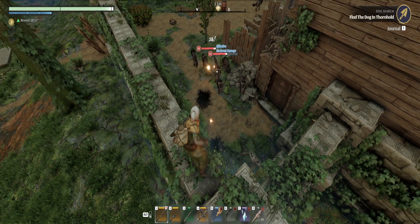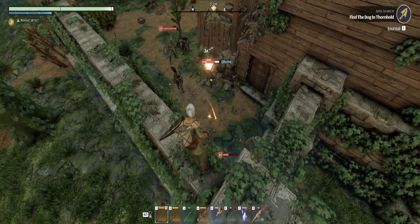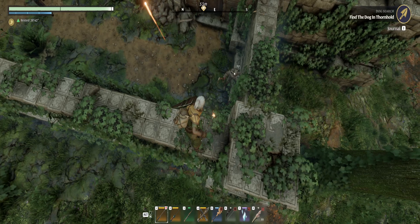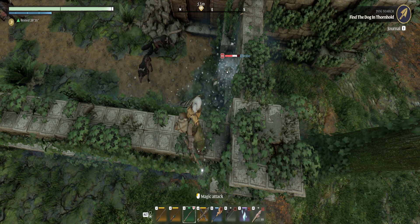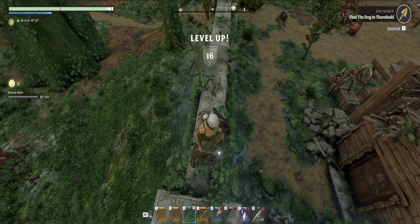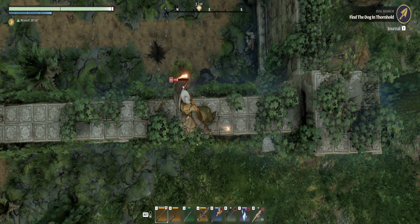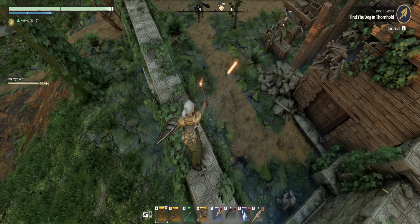Stop targeting them — target the stupid wolves. The question is, are they healing? Look at all these guys. I think they might actually be healing. Here we go, we'll just go ice for you and then we'll go fire for the rest of them. And I think I changed the XP rate for some things. There we go. Great way to clear out enemies — just use ranged.